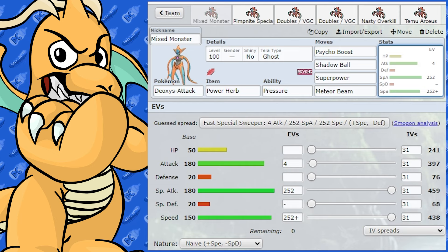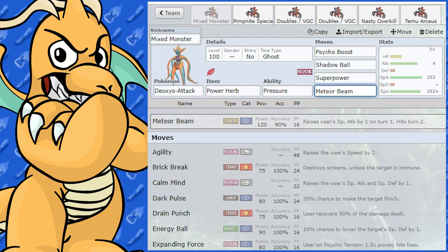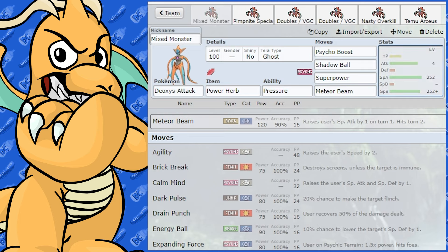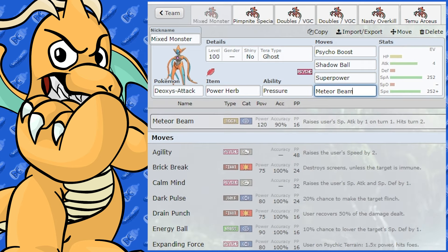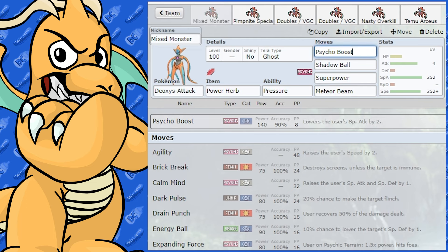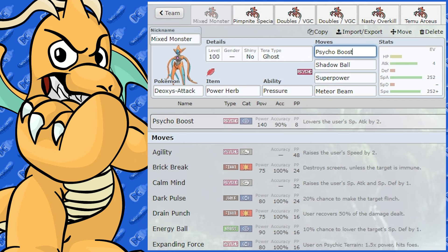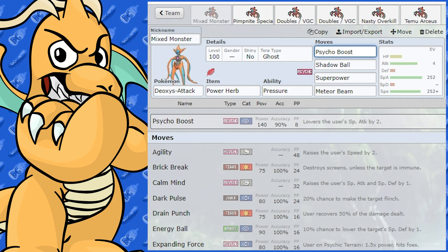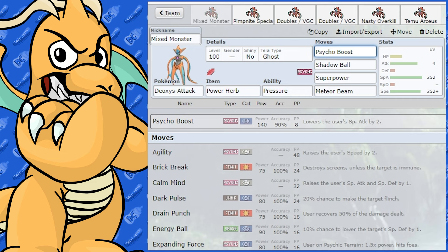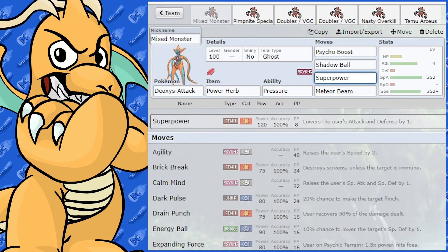For a mixed attacker, I don't mind doing Meteor Beam. Meteor Beam is a great way of boosting its already big Special Attack — it increases Special Attack by one stage as you fire it. This actually lets you somewhat get away with using Psycho Boost twice: the first one and then the second one only puts you at negative one in Special Attack. That way you may not get set up on as much, which is the main danger of Psycho Boost. That's why it's important to have a physical move in there as well.